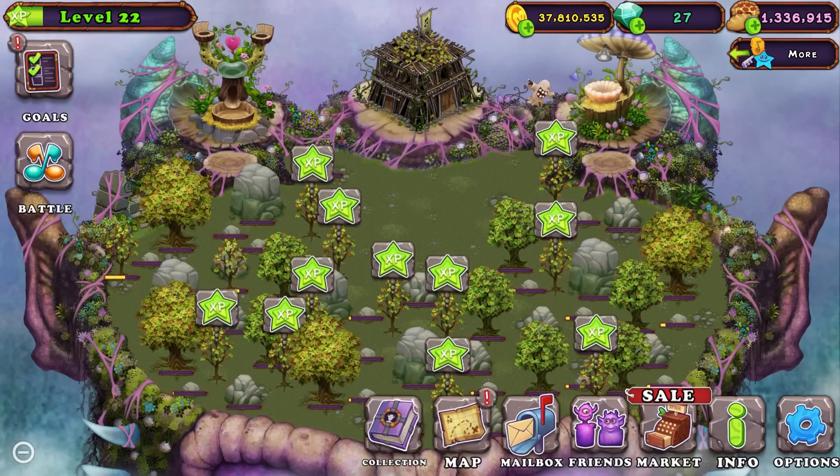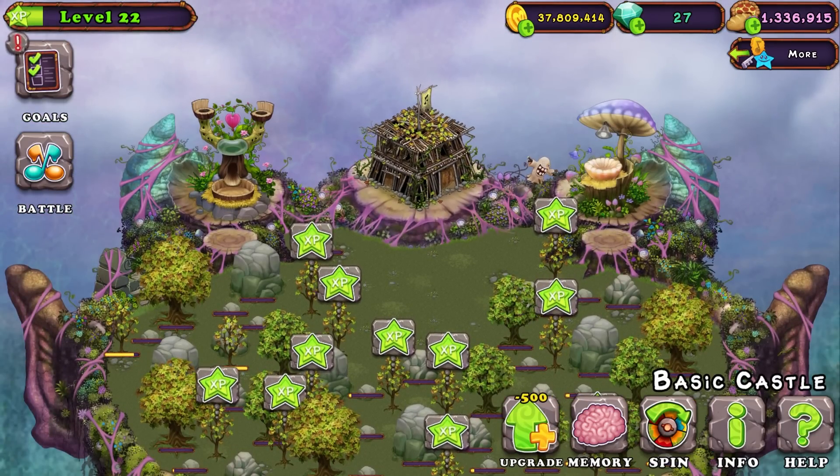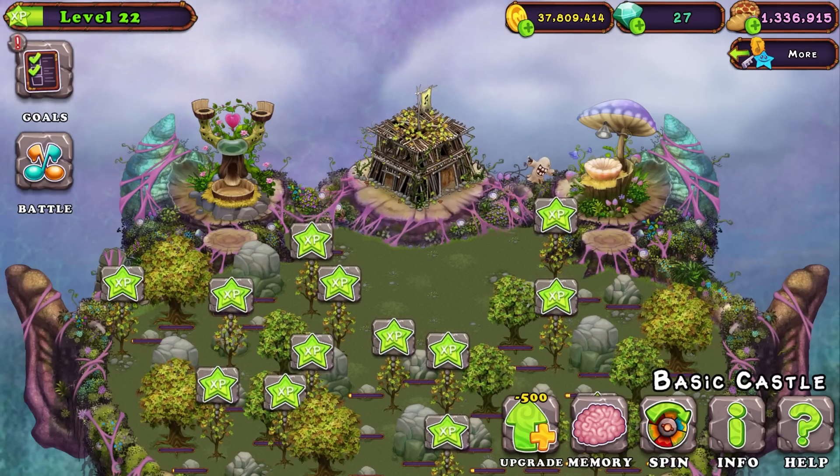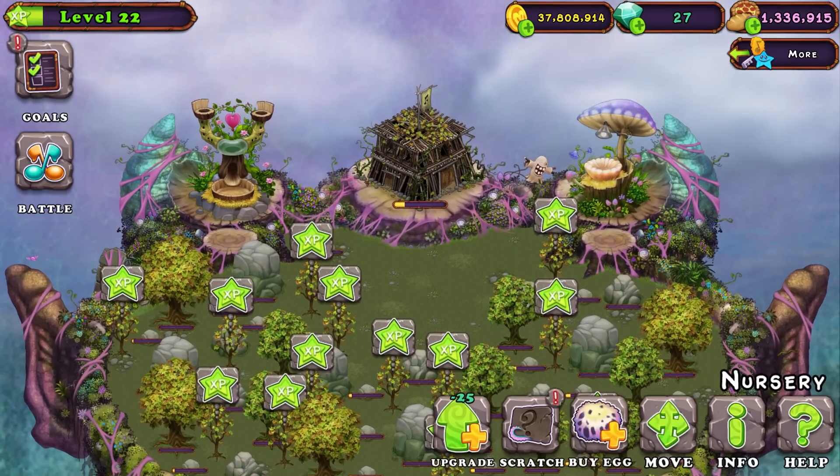All right, that's it for those obstacles. If you see anything that I missed, please let me know. Let's go check out this castle upgrade. Only 500. That's what I like about upgrading castles on this island, on the natural islands, especially over the fire islands and magical islands, is they're so cheap. Only 500 and only like 15 seconds. Super easy.